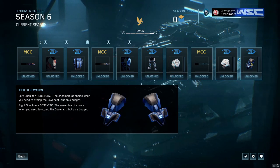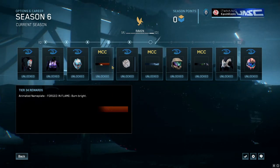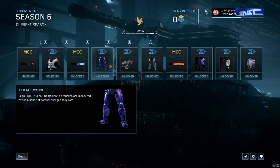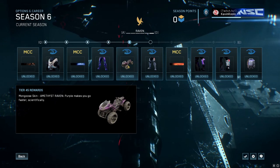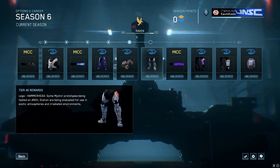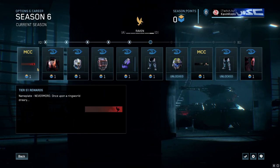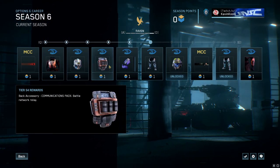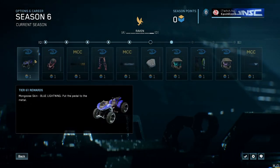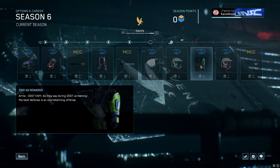If you're really concerned about getting your unlocks, just progress through the season pass and maybe stockpile some seasonal points. When Season 7 rolls around — which will likely have the custom game browser — I don't think custom games will earn XP, so that's something to consider. You want to maximize your game time now to get as many seasonal points and as much XP as possible, because Season 7 might be harder to level up in.